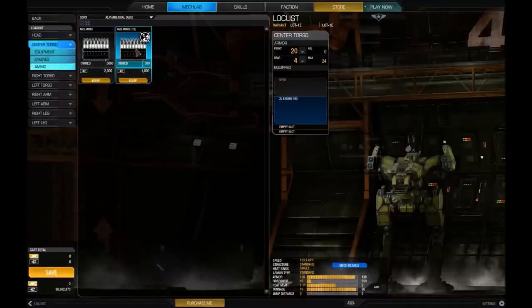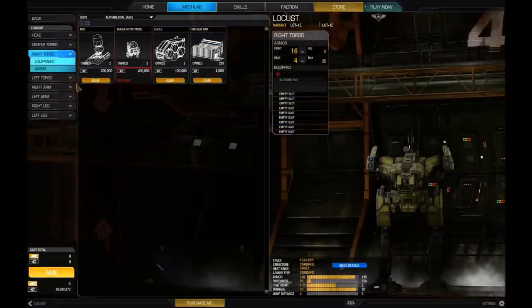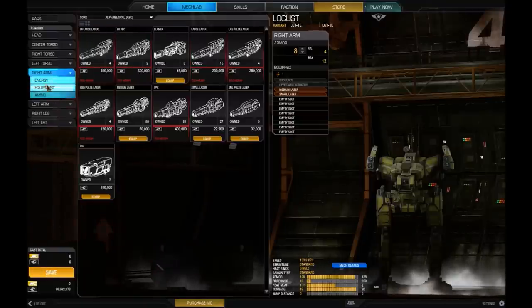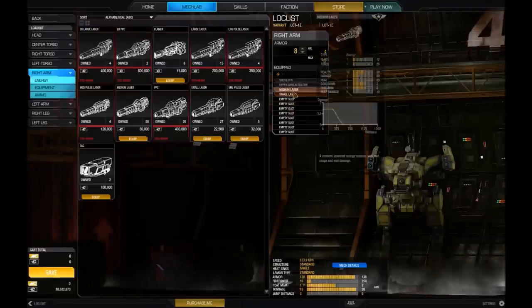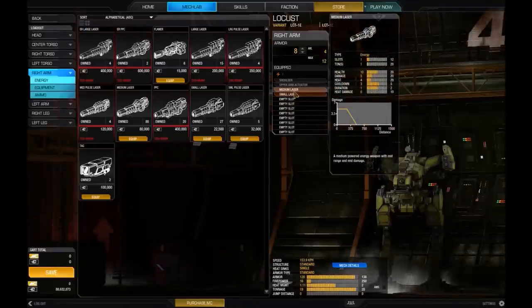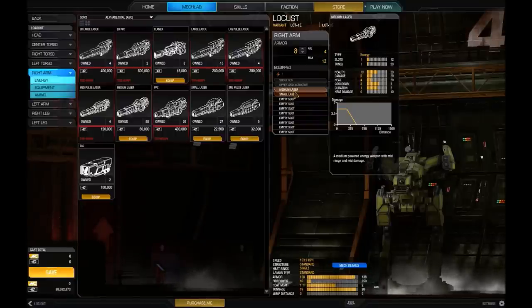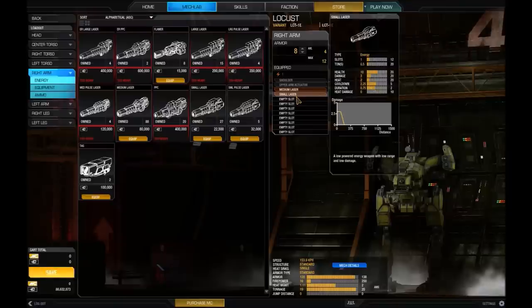The Ammo tab lists every kind of ammo you can have — in this case anti-missile system ammo. Since this mech can only equip energy weapons, it shows all the energy weapons available. At the moment it's got a medium and a small laser. The size literally describes the size and damage: a small laser is very light but has short range and does little damage, though it fires quickly. A medium laser is a middle ground, and a large laser has the best range but generates the most heat and does the most damage. Weights go up drastically — a small laser is just half a ton.